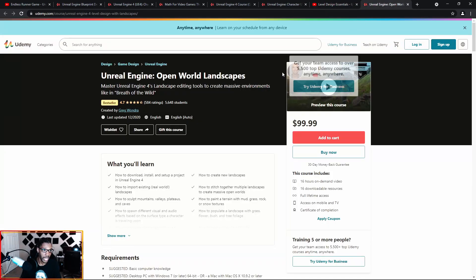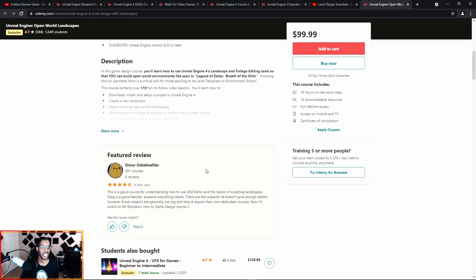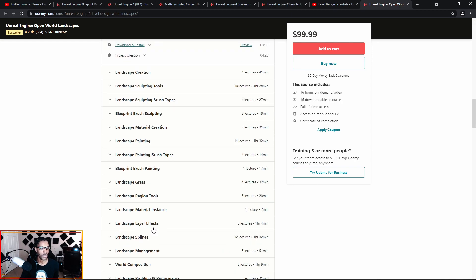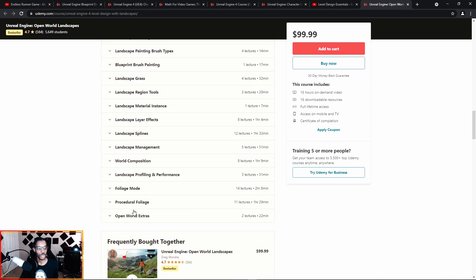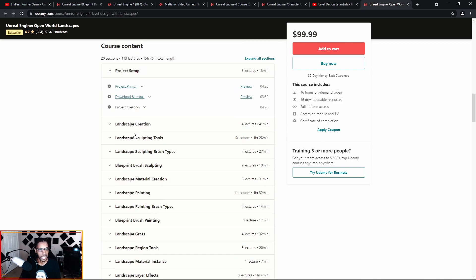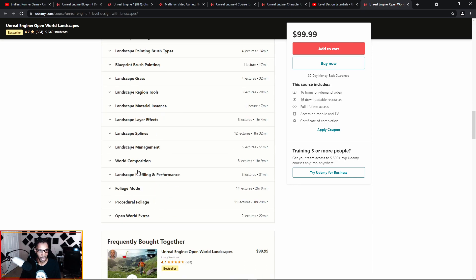To get more in depth and more advanced, you come to Greg Wandra — a 16-hour level design course. This course really goes deep into landscape painting and brushes, which is very hard to find information about. It basically gives you a cheat sheet for everything you need to learn when it comes to landscapes and level design.